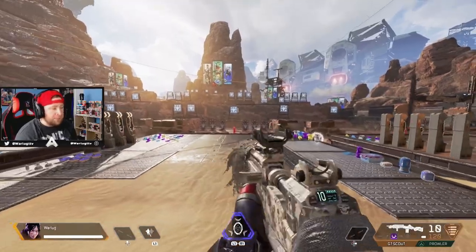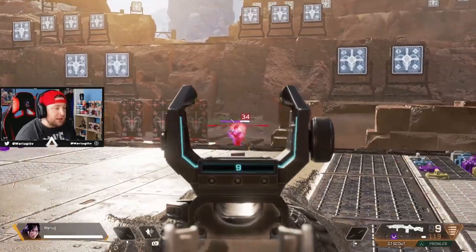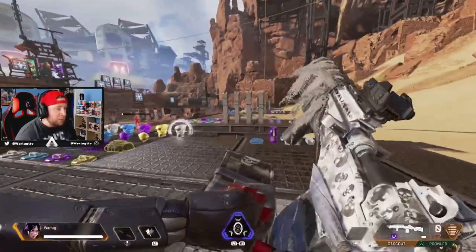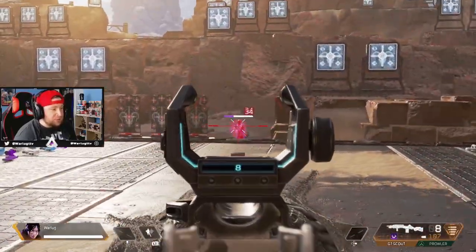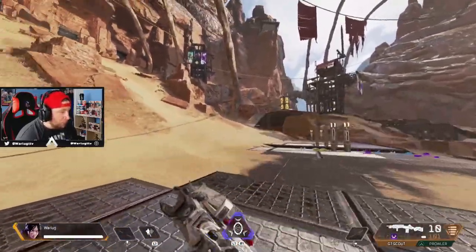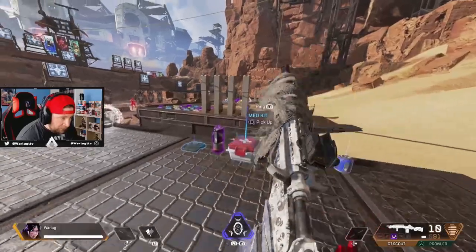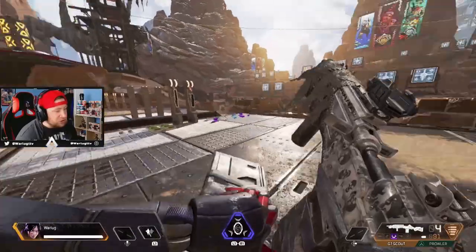When it comes to the Scout, we've all probably died to the Scout or a three-stack all using it. The gun is probably the most hated in the meta right now when it comes to ranked or competitive — it just beams. I like to use the 3x scope on it. It has some of the highest damage output for semi-automatic weapons, and in my opinion it does more damage per bullet than the Hemlok.